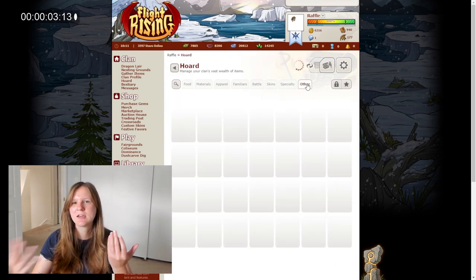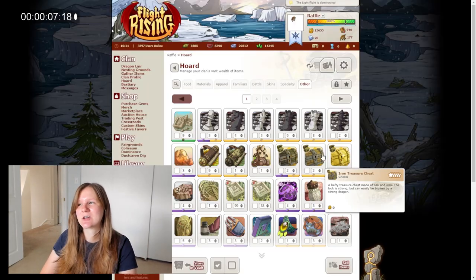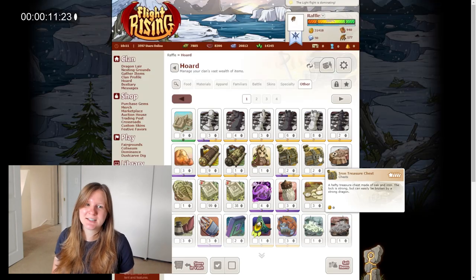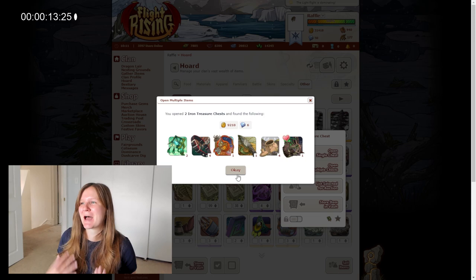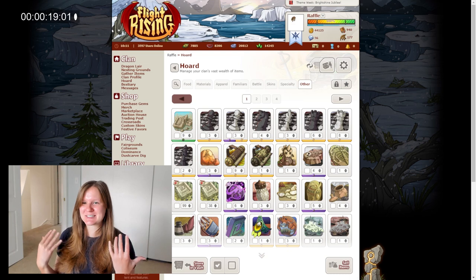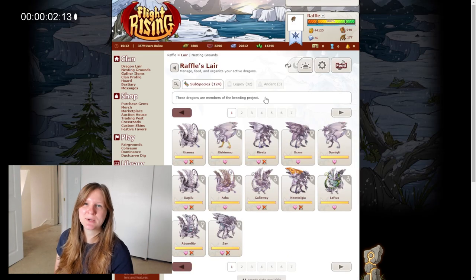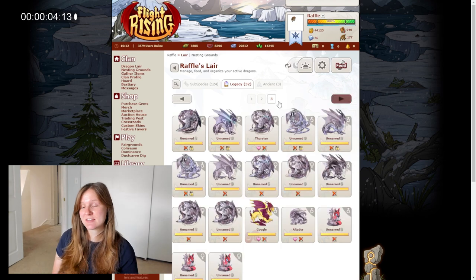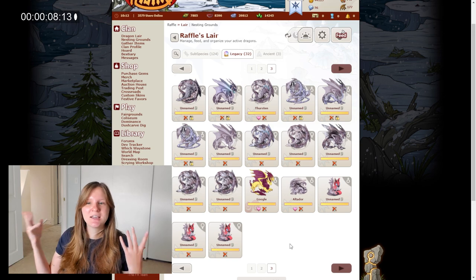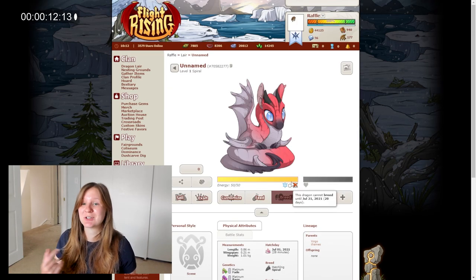After bonding with all my familiars, I would go to my hoard and open all the treasure chests to see what I got. This is on a day that I feel like interacting with items — it's kind of immediately positive and rewarding to open chests. It gives me that little boost of like, hey, this game's fun. And if I feel like doing some dragon management, I'll go check out the dragons I hatched today and decide if I want to put them in the auction house. For these dragons, the answer is yes — they're not what I was looking for.